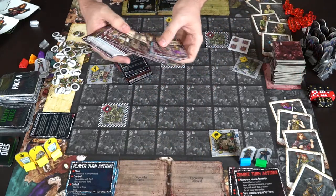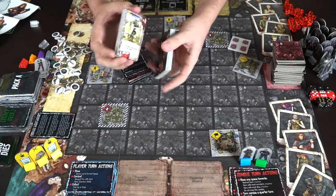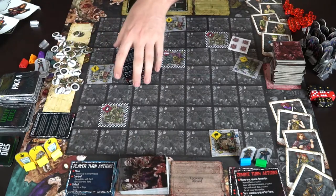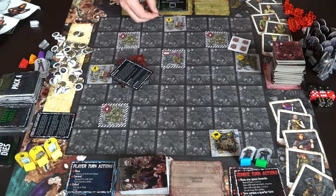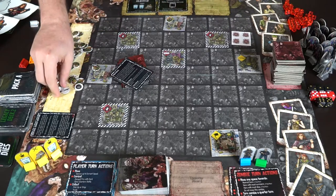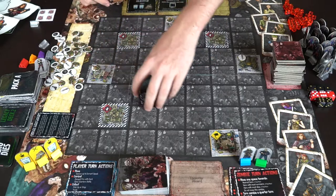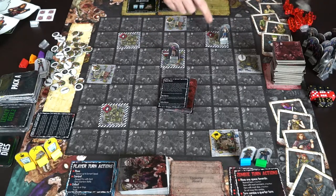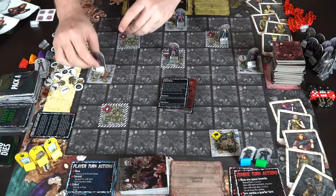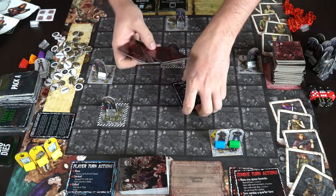You do the same for the encounter deck — there's a horde card in there, and you split it into three sets as well. You also set up the board by adding all necessary tokens: allies go in certain spots, zombies are placed on every space the rules specify, and spawner spaces will spawn new zombies. Characters are placed in their designated starting positions.